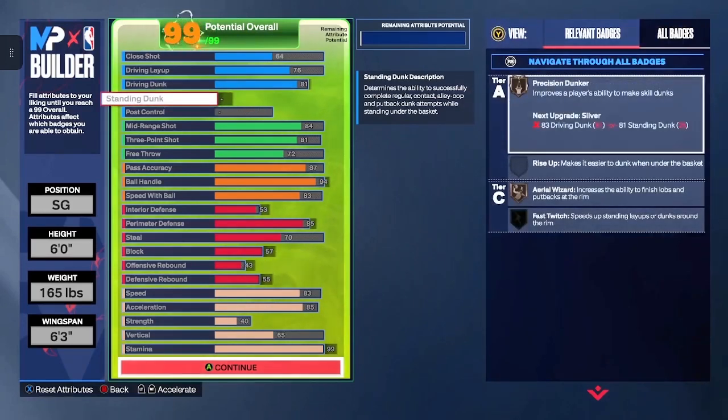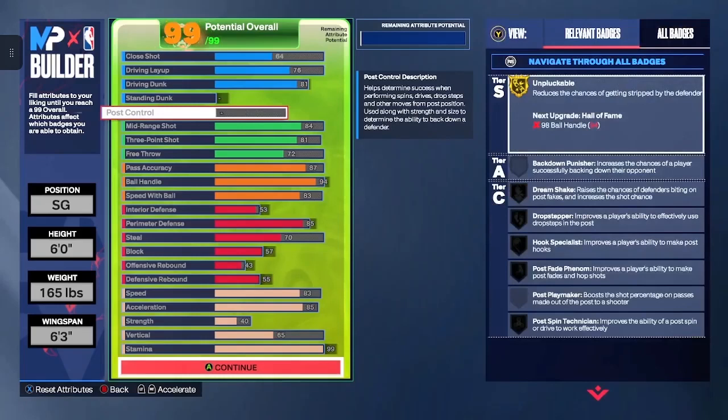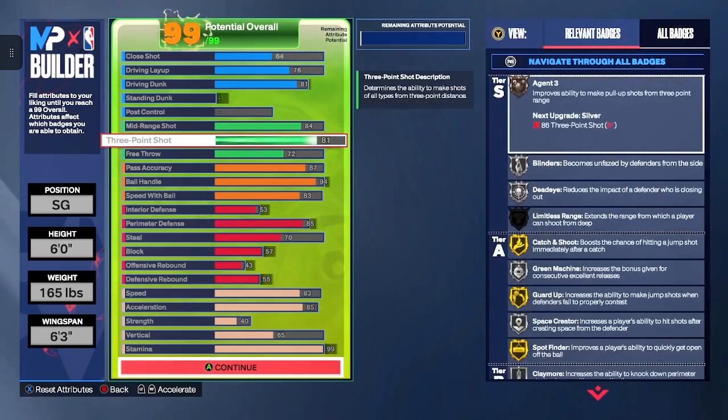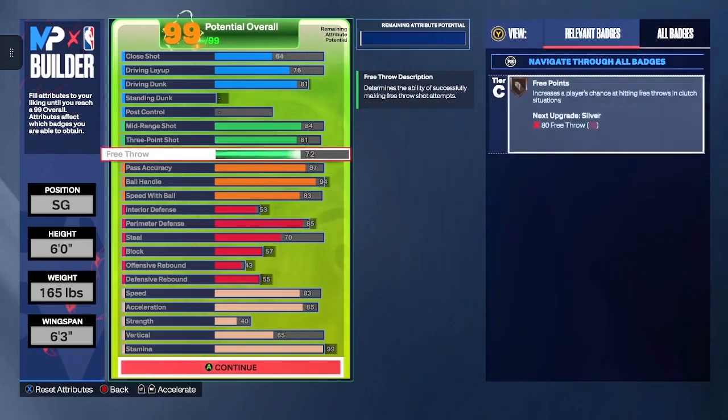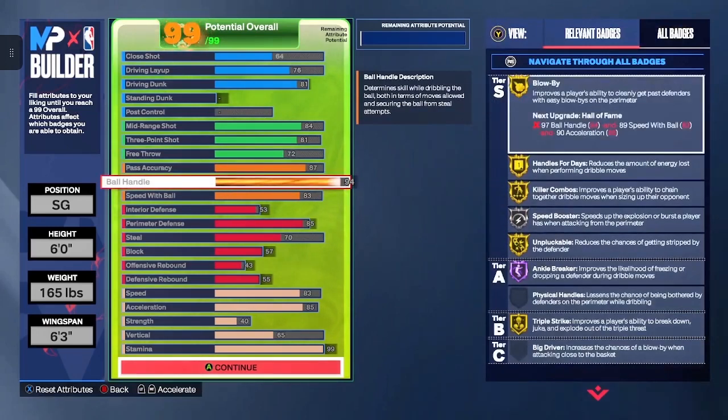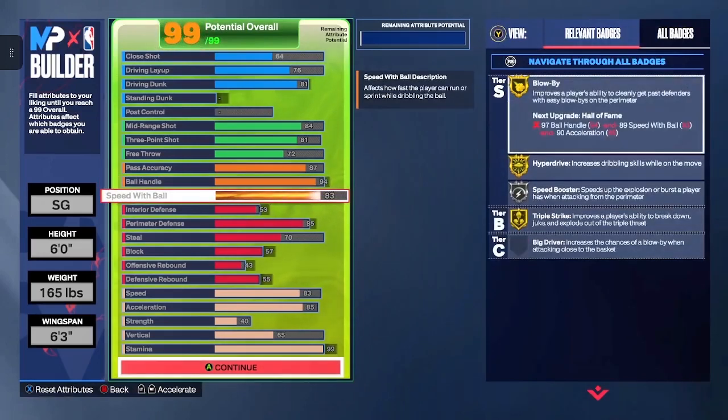Standing dunk, don't even worry about it. Post control, don't worry about it. Mid-range, put that at an 84. Three-point shot is going to be an 81. Free throw is going to be a 72 — yes, it's low, but do you want AI at the top shades or not? Pass accuracy is going to be an 87. Ball handle is going to be a 94. Speed with ball is going to be an 83 — I know some of y'all are looking for something in the 90s, but an 83 is cool.